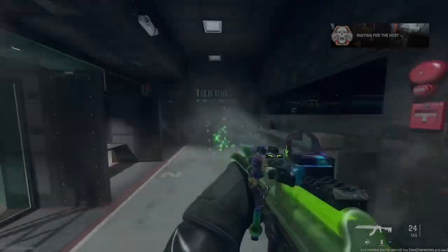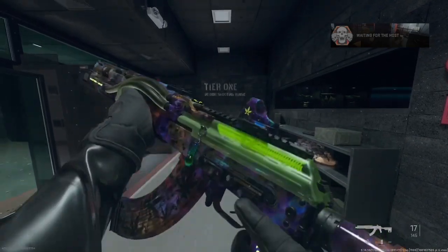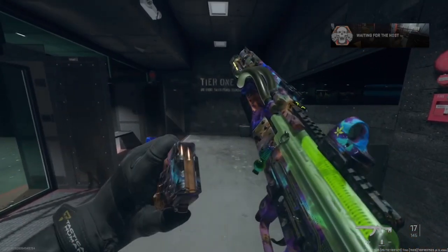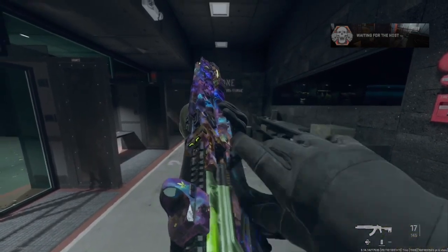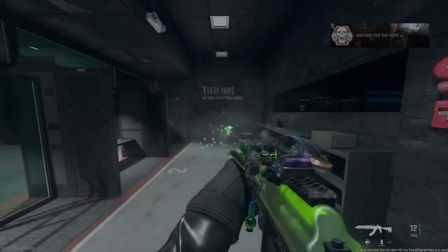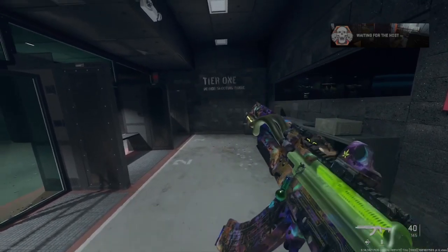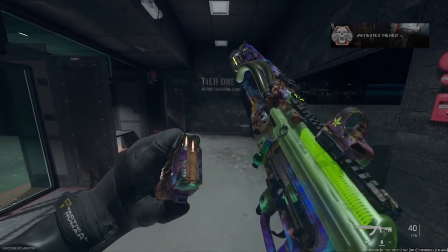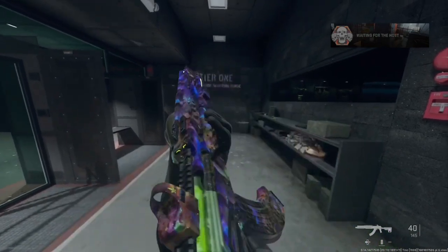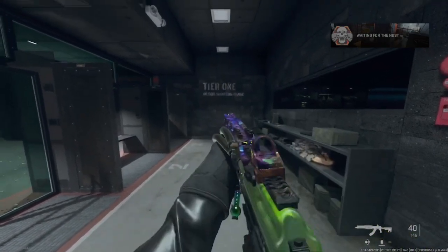Here it is with Orion camo — I think it looks amazing and I'm definitely going to be using this. I'll probably change up the attachments a little bit, but I'm going to keep the barrel the same so I don't mess up the blueprint's look. I want to keep it in its true form. You can also see the weapon charm with it here.